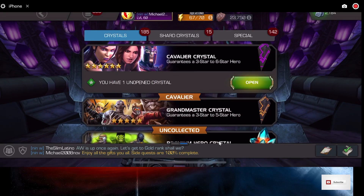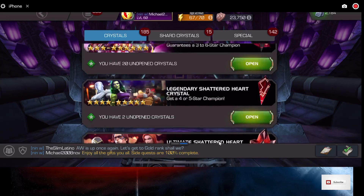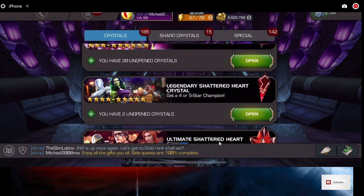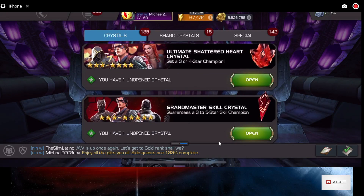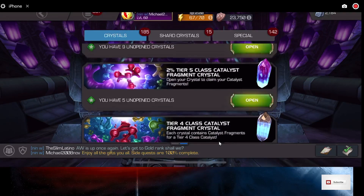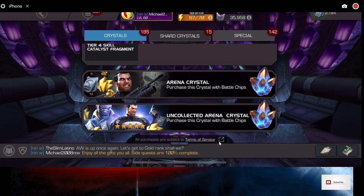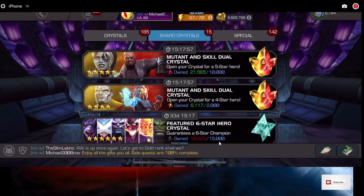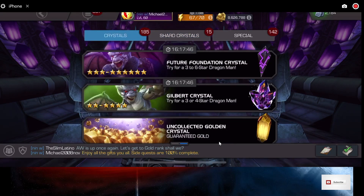As you can see, I got one Cavalier Crystal and 20 Cavalier Shattered Heart Crystals. Now that we've done the entire Cavalier set — that is Hero, Master, Epic, and Legendary 100% — I've got two Legendary Shattered Heart Crystals, an Ultimate Shattered Heart Crystal, a Grandmaster Skill Crystal, a Cavalier Skill Crystal, my five 2% Tier 5 Class Catalyst Fragment Crystals, enough for two 5-stars, and enough for one 6-star Hero Crystal.